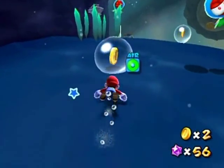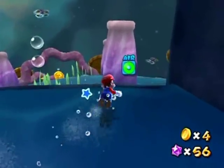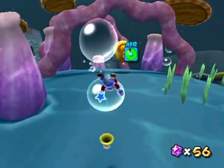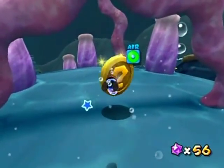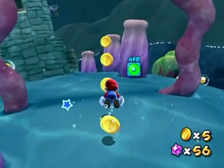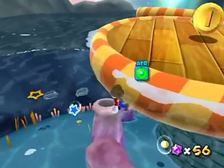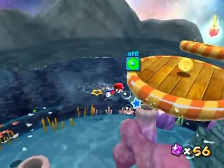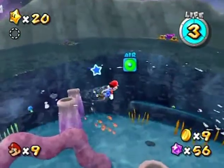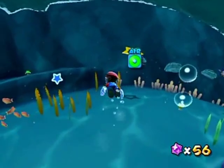I'll do normal swimming for the rest of this so you can get a nice feel for how things are going. Grab air bubbles like that to recover your air — Sonic style. Pufferfish of death! Their hitboxes or their spikes aren't as large as they actually look. They still try to track you, so they're a danger. I forgot that goes in a straight line like that. There'll be another star hanging out around these parts.